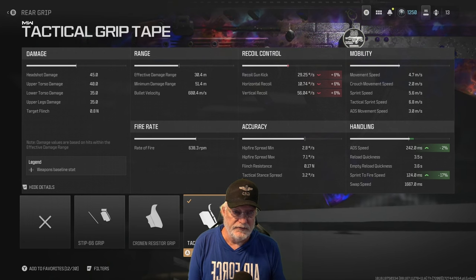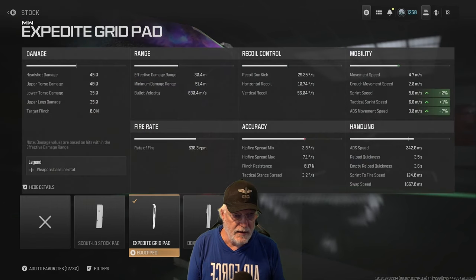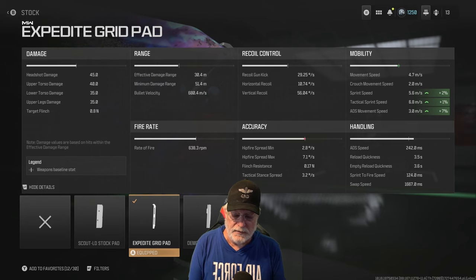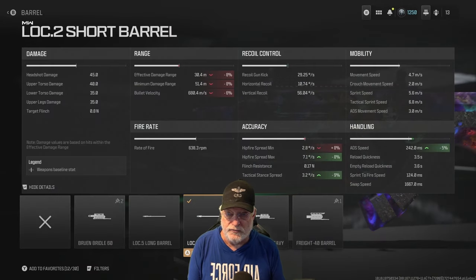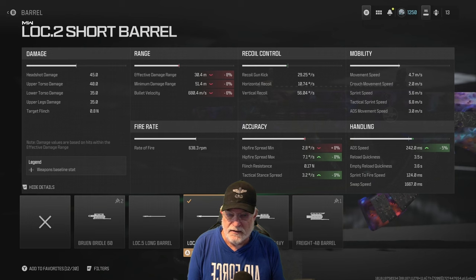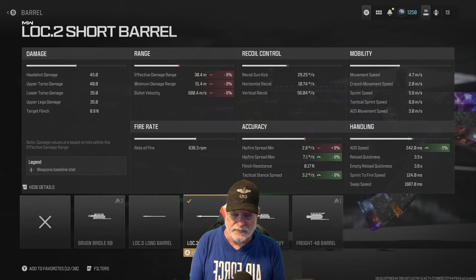What about the rest of the attachments? The tactical grip tape significantly improves sprint to fire. It impacts recoil at 6% — you're not going to notice it. The Expedite grid pad: sprint speed a little bit, but ADS movement speed at 3 meters per second — that's going to be decent for a weapon that packs this kind of punch and can reach out all the way to 30 meters. The LOC.2 short barrel helps with ADS speed minimally, and we're trying to get some of that tack stance back. Effective damage range, we give up a little bit, but it's less than 10%, and you still reach out to more than 30 meters.